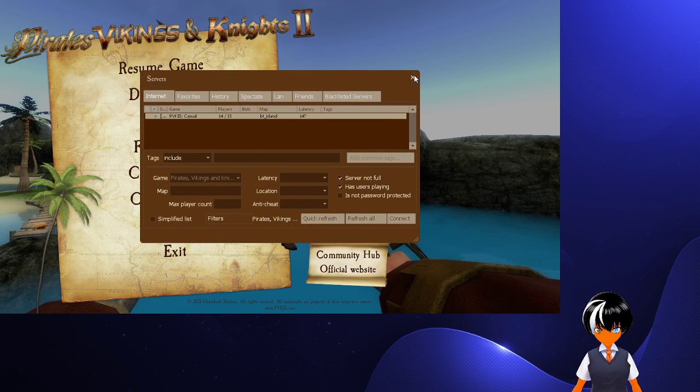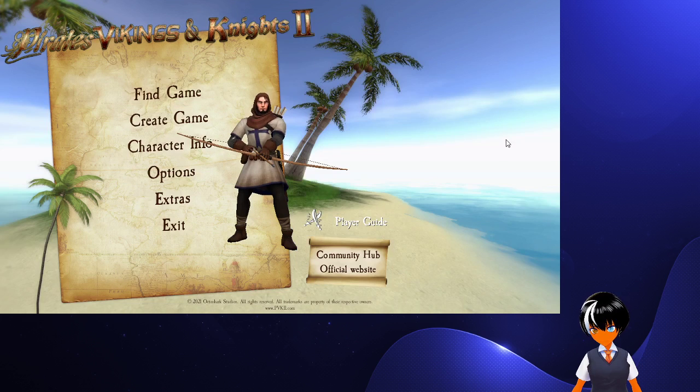One last thing: the Cutlass is one of the few weapons that I recommend you learn how to parry with, because the Captain doesn't have a shield but is very good at close combat because of the high damage output. So definitely test that out and see how that goes.